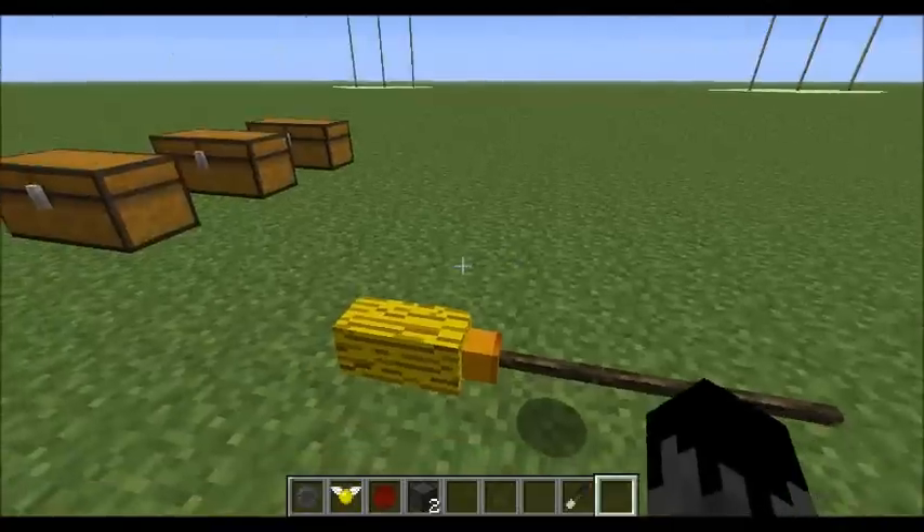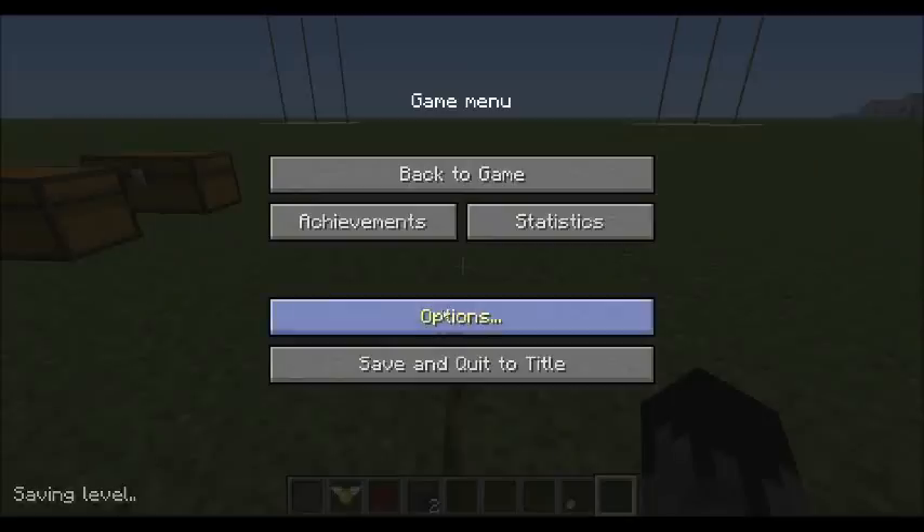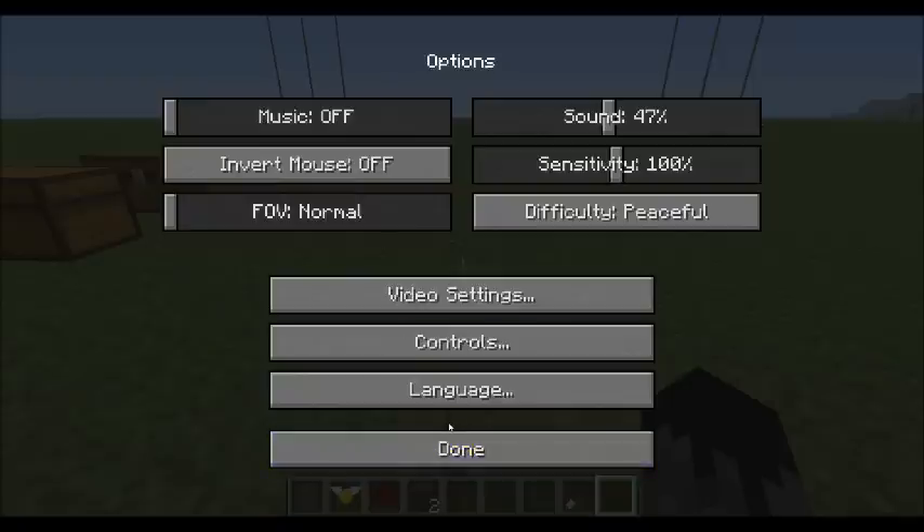We can put our broom down and right-click to get on it. If you go into your options menu and go to your controls, you will see that there are some added key bindings — your broom up and your broom down. I've got broom up set to the apps key and number pad one on my number pad, just because I'm a lefty. Ordinarily they're right control to go down and C to go up for right-handed players.